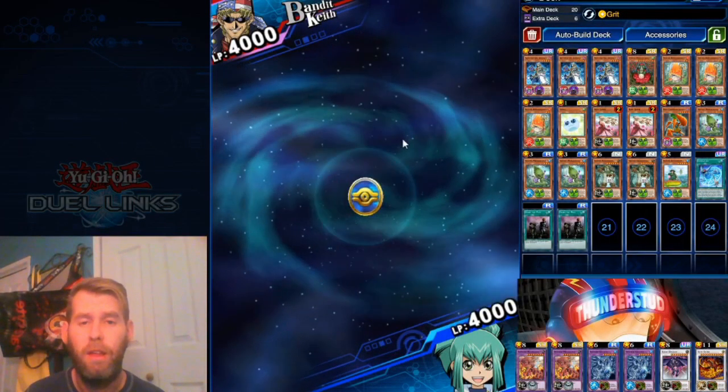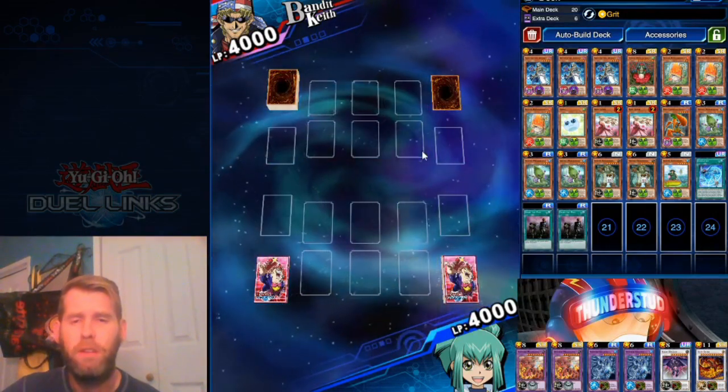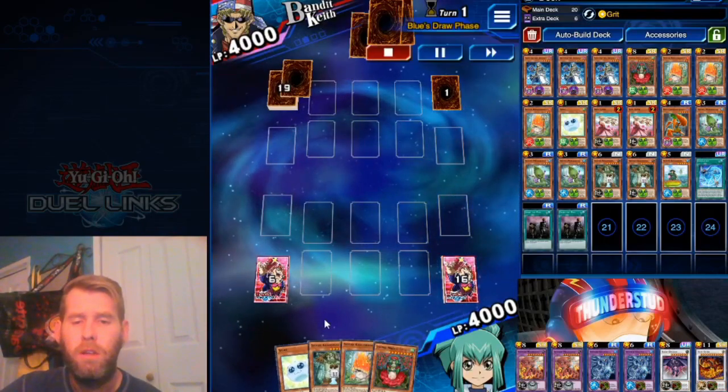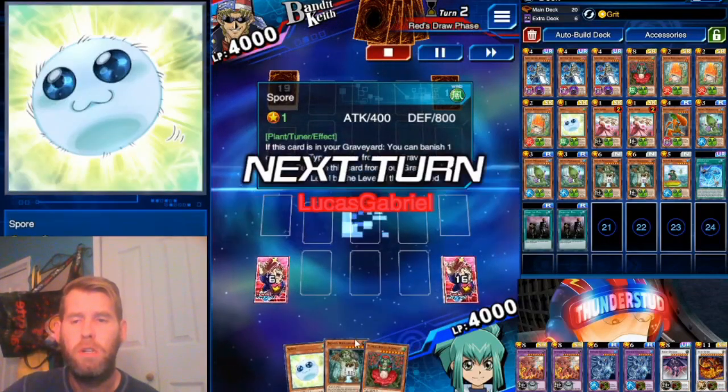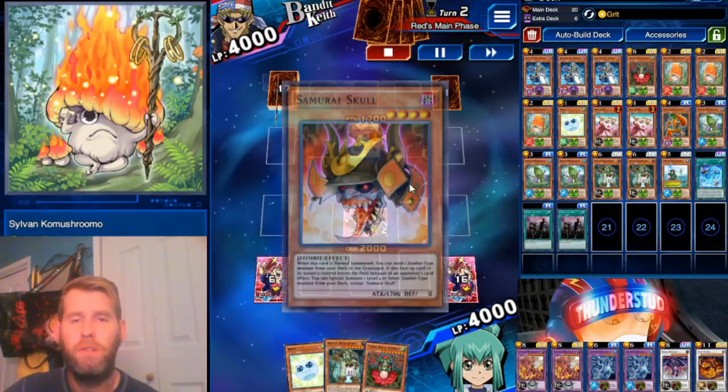Fighting Bandit Keith, going first. Like I said, this deck has pretty good first-turn plays. Using Grit — honestly Grit didn't come up too much. Our Mushroom Boy — he's the one you want first turn.